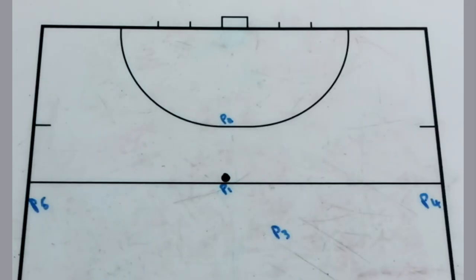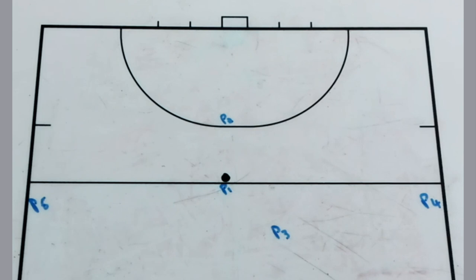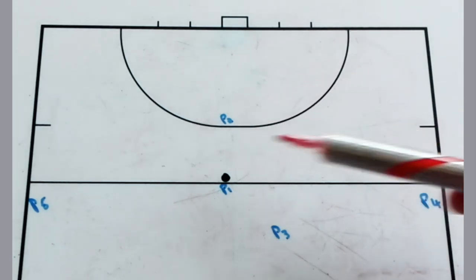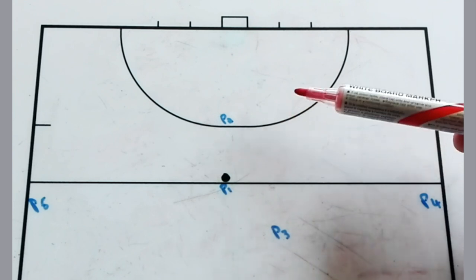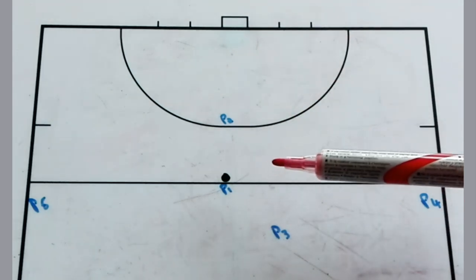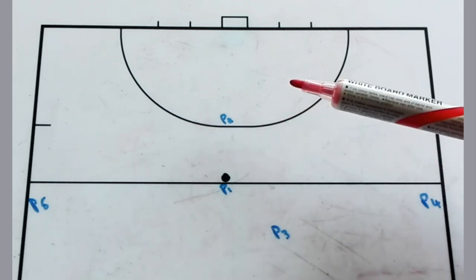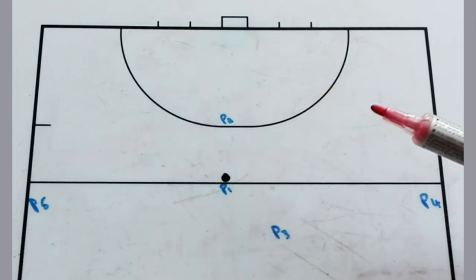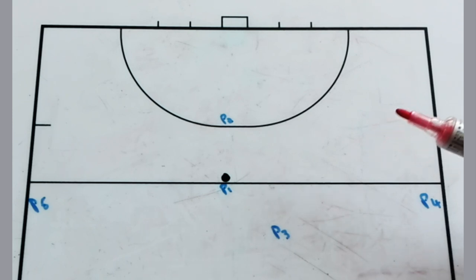With this long corner or 25-yard set piece, it's normally inside the attacking half. As a coach, you can see what's happening in the attacking setup and use the exact same setup to train your defenders as well. So if you do this for a training session, you basically cover both — your attackers will know what to do, and your defenders will also know how to defend if teams use similar set pieces.